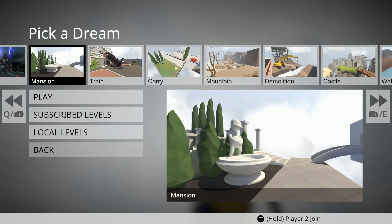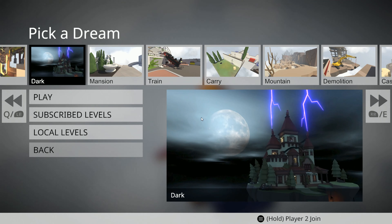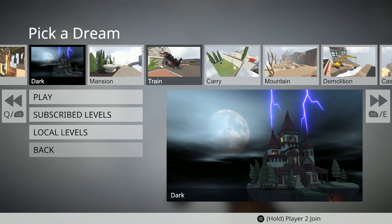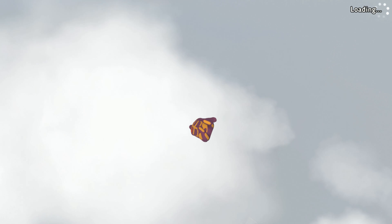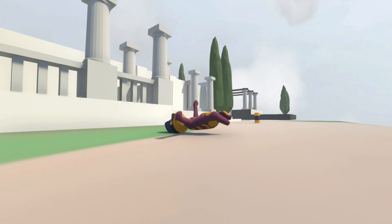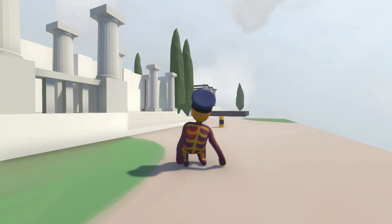We started Mansion — this is the first one, kind of like a tutorial thing. The last one is Dark. I've been having trouble completing it; I'll figure out how to do it and show you guys how to complete it in a different video. So now we're doing Mansion. As I said, this is kind of like a tutorial type level where it just shows you basic mechanics.